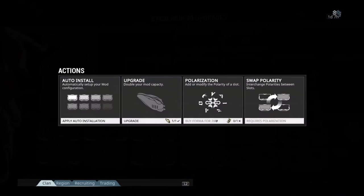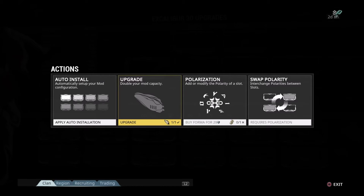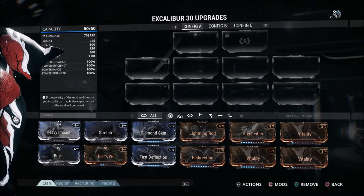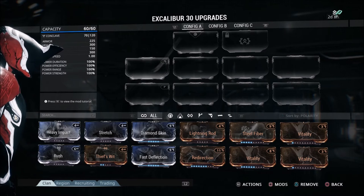To upgrade mod capacity, what you're going to need is an Orokin Reactor. You can get blueprints for these, buy them for platinum, or sometimes they'll drop in certain areas. If you have an Orokin Reactor, you can apply it to your Warframe and it's going to double your Warframe's mod slots. I'm going to go ahead and use it on Excalibur — it's going to ask me if I want to install that Orokin Reactor — I'll say yes, and boom, my capacity is now 60.